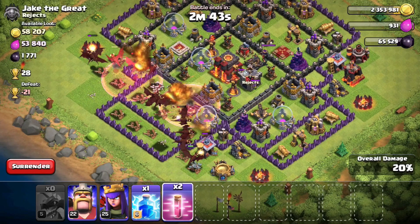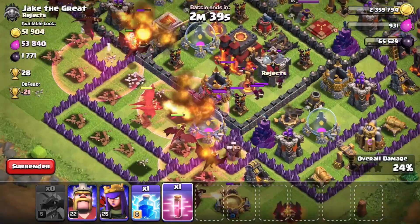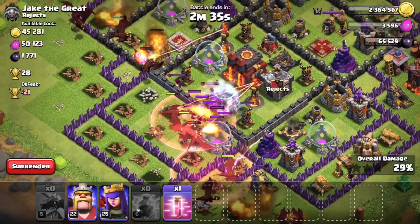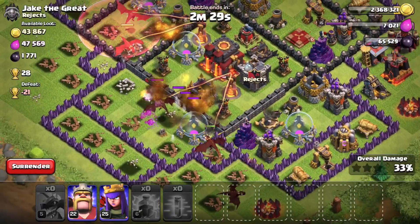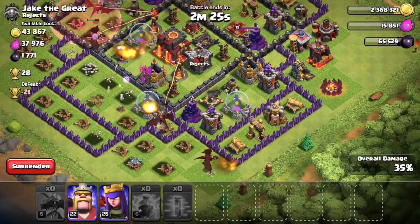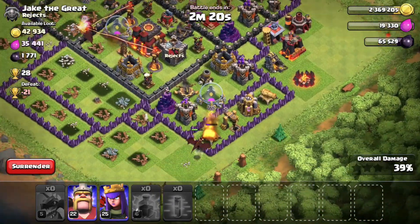The dragons are taking a considerable amount of damage and splitting up just a little. I brought an extra lightning spell just in case of clan castle troops, and it looks like the clan castle troops came out, so we're dropping the lightning spell right there. Some dragons are on the left-hand side at 30%, and the inferno towers are going off — I really don't recommend this strategy against town hall 10s.